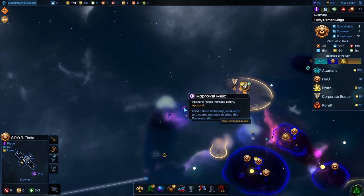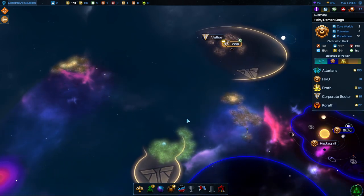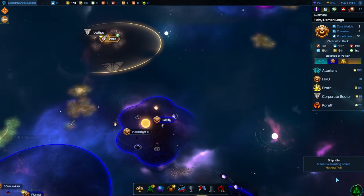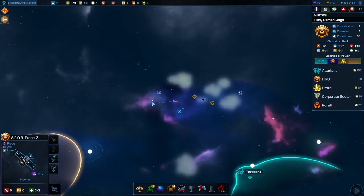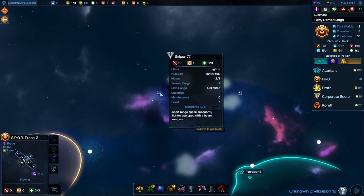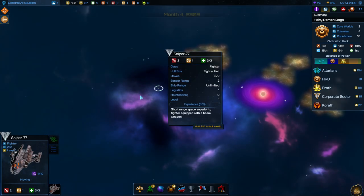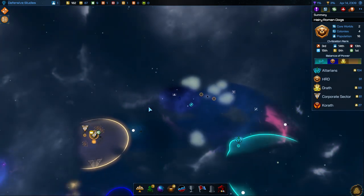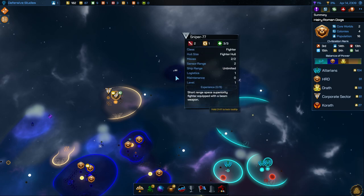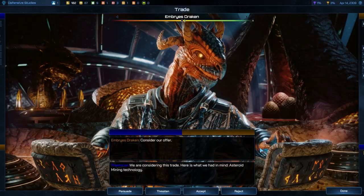There's an approval relic here — increases colony approval. So yeah, we're finding some relics out there that we'd be able to take advantage of if we had star bases. And that is one of those pirate ships. We got a mission to attack these and we could defeat it, so we could send our fleet over there — it's kind of a distance though, and it'd take a while to get over there and back with our current movement speed.